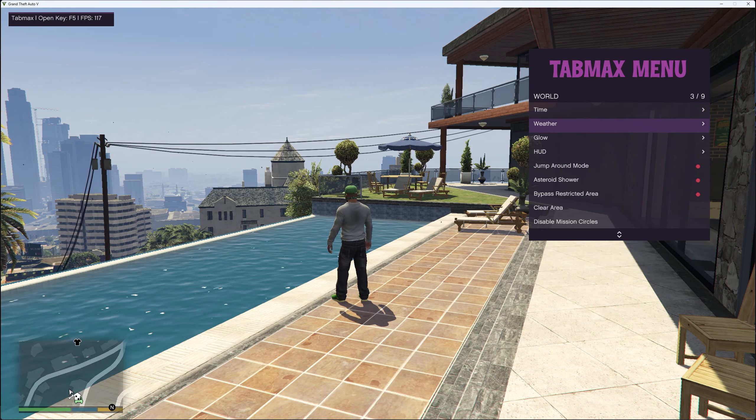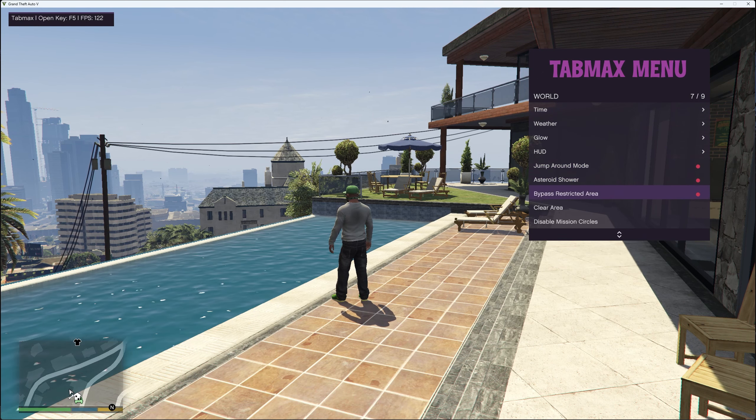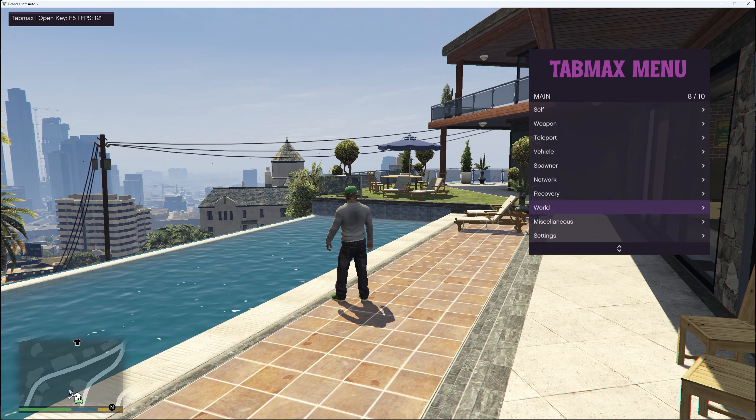For world options you can change your time, weather, glow, HUD, jump around mode, enable asteroid shower, bypass restricted area, clear area and disable mission circles.